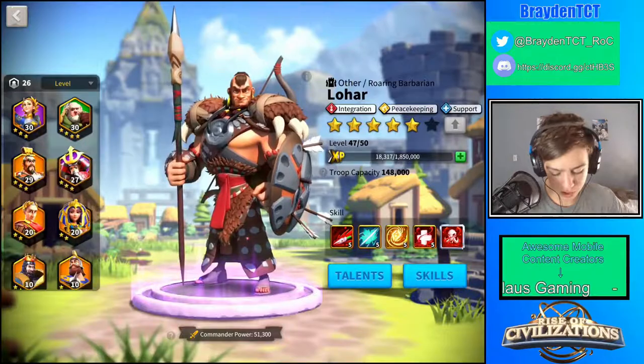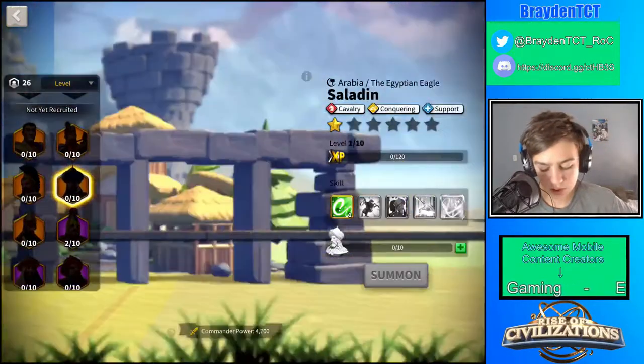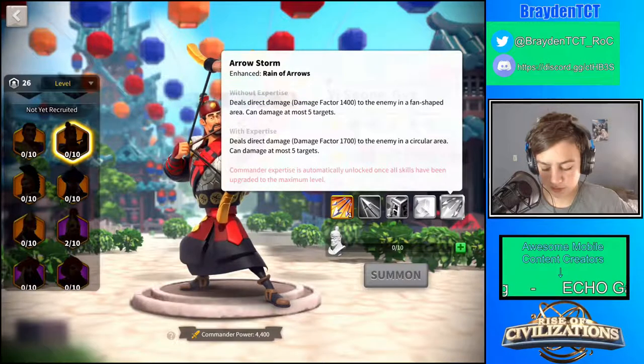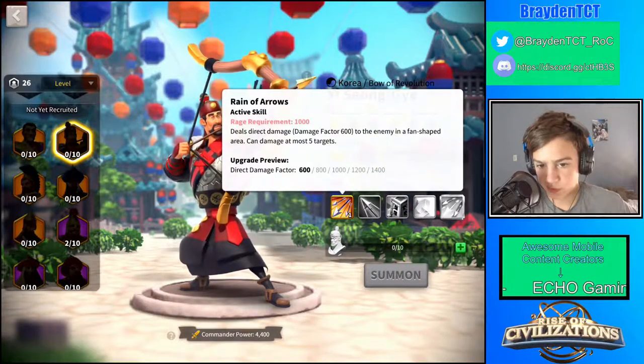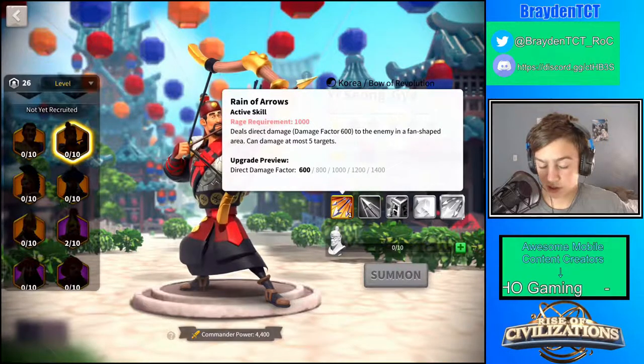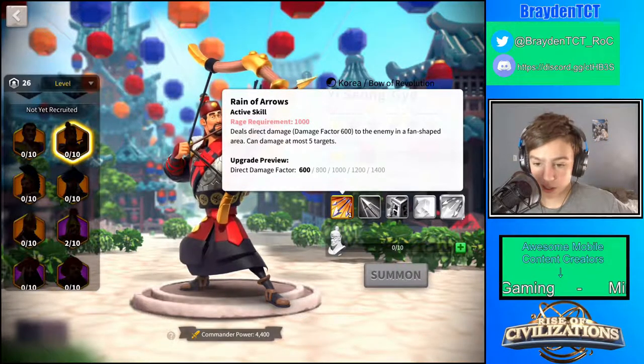Today we're going to be talking about how to defeat Yi Sun-Yi in Expeditions. Yi Sun-Yi is this commander over here. He can be really difficult because he can attack five targets and deal direct damage with a factor of 1,400 if it hits in a fan shape.